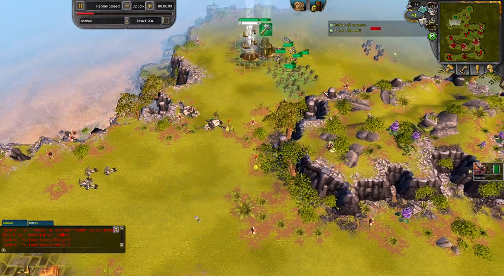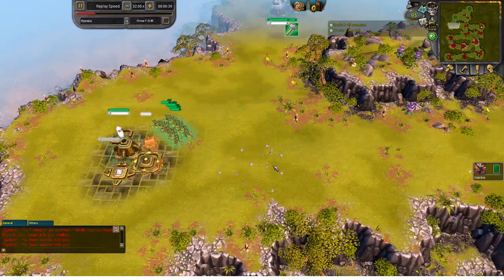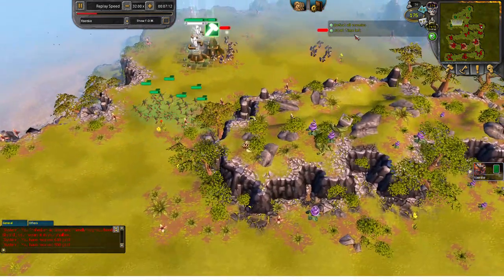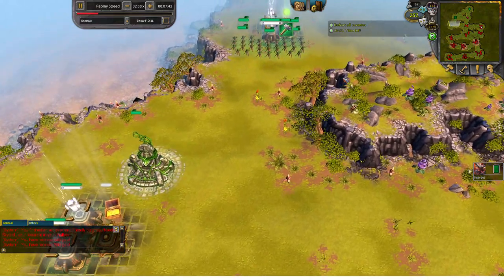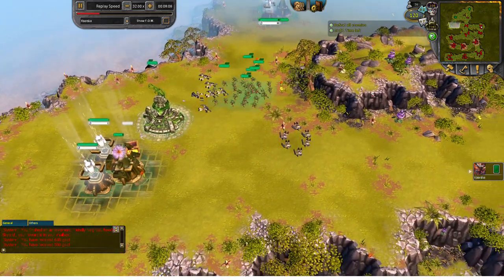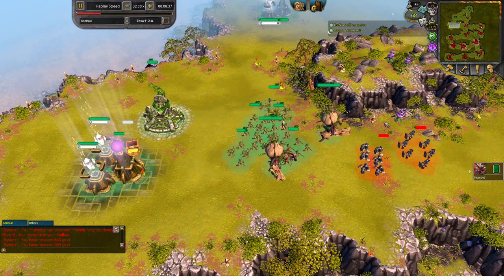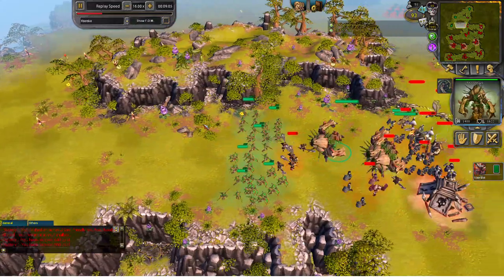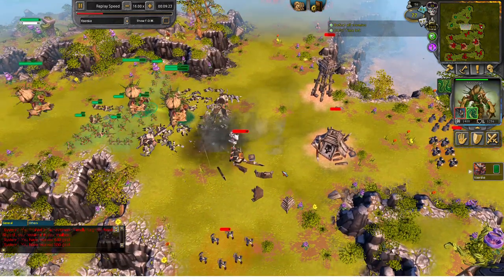I'm trying to get my tier 3 op to destroy the bandit camp to prevent more enemy units from spawning in. I'll be using the Thornbuck method to clear the base. I really like Thornbuck because it's really strong if you have quite a few of them — you can easily clear off multiple bases at once, and even oncoming units as well.